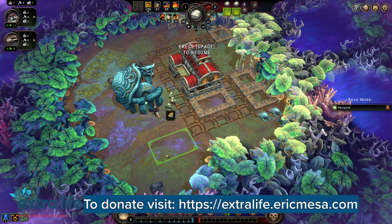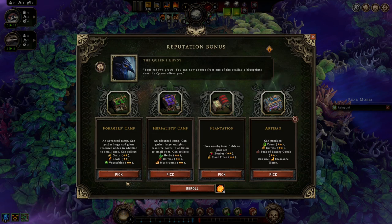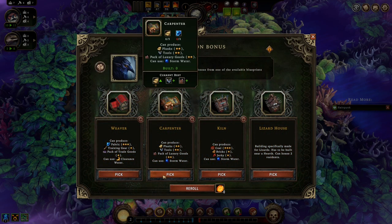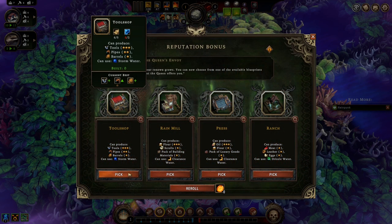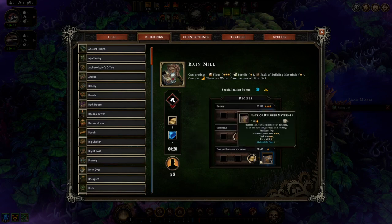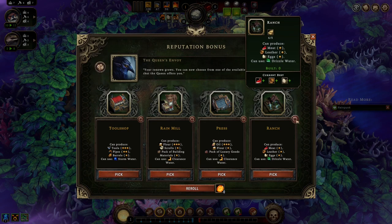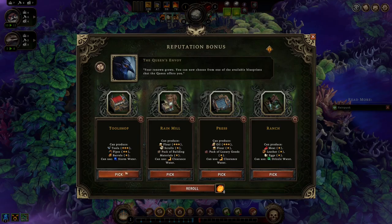Big shelter right there. I'm gonna go with an Orger's camp. Lizard house since we have lizards. What does a female use? Not rain, strangely enough. I'm gonna go with the tool shop.